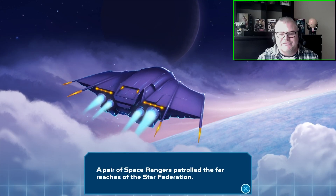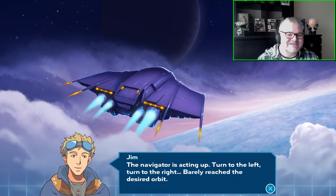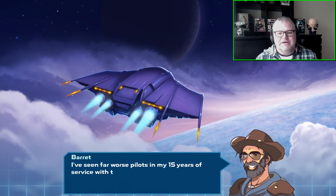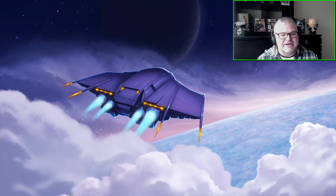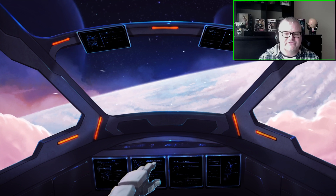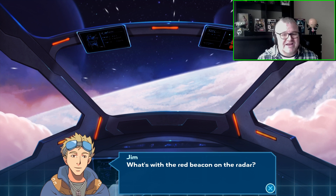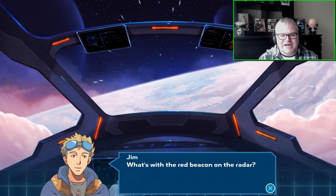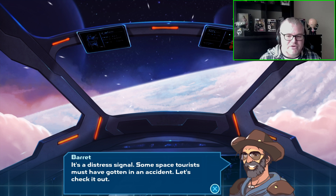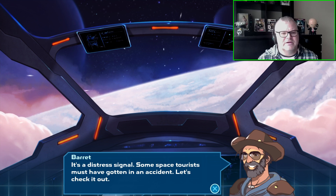Hello everybody and welcome back to ScreenStars and welcome to another PlayStation 4 review. Today's review is for Spaceland, the low-budget title that has just been released on the PlayStation Store this week at £15.99. It is a turn-based strategy game very similar to the XCOM games. I'm a big fan of these types of games, and it seems like every week there's a new pretender to the throne copying the XCOM gameplay — some do okay with it, some not.